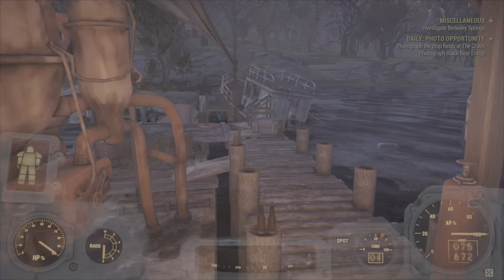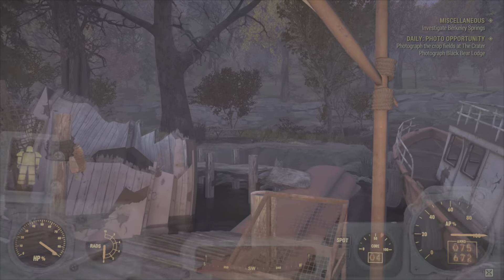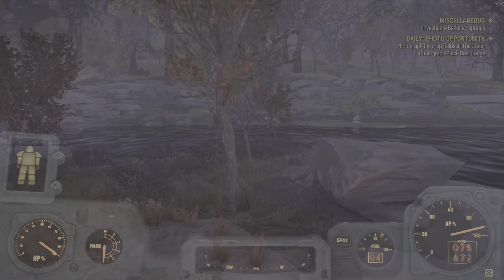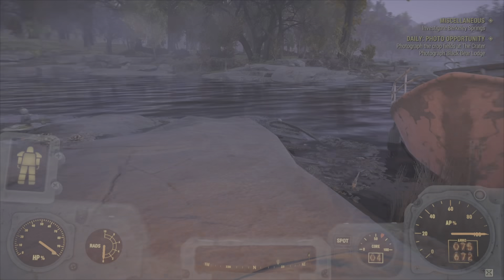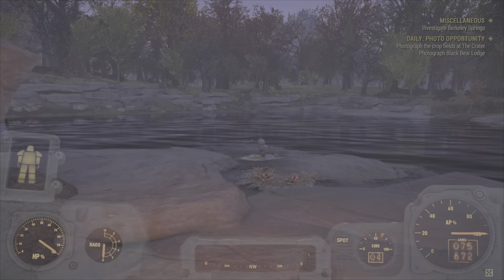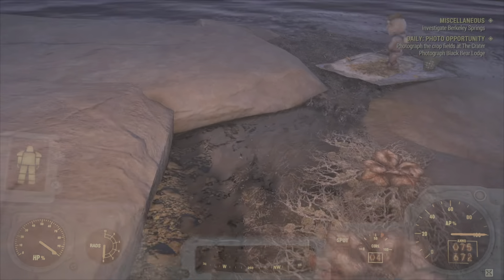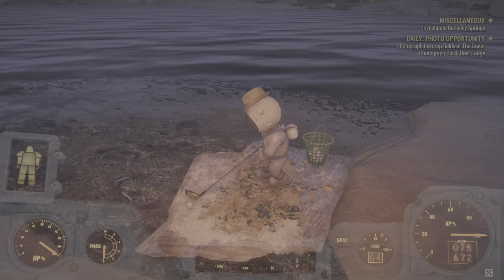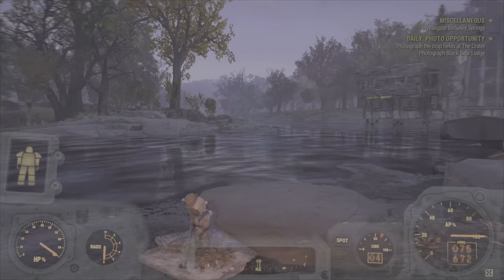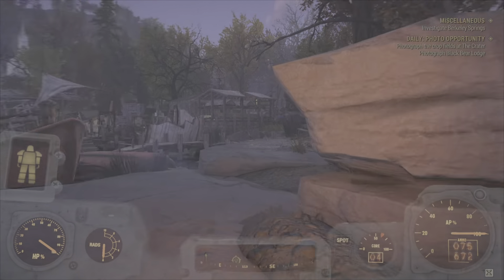There will be some Mirelurk eggs in the area that you can collect. There's a big open platform where you can place a base and connect it to that little bridge. It's a really awesome location — you get some flood leaves and a good view with water for your purifiers.